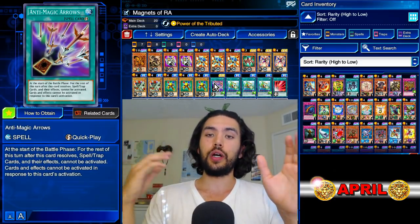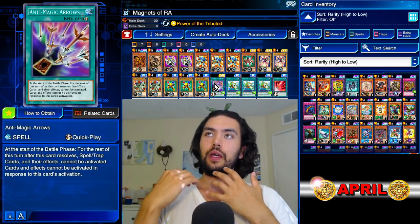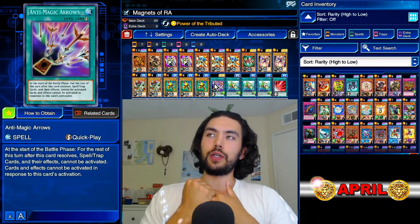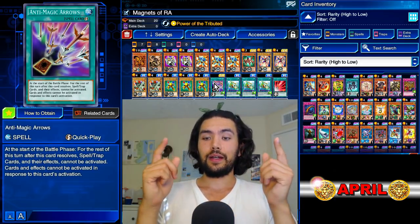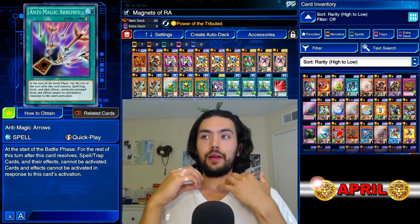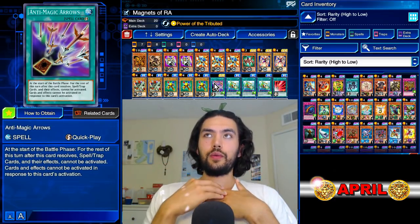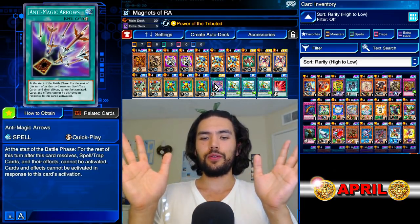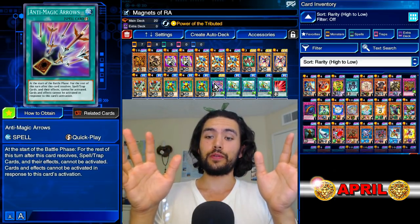And it works on a wide range of Legendary Duelists. It works on Yami Yugi — not Joey, not Joey and Keith, because they have a bunch of coin flip effects, but we have the Tethys Slifer deck for that. But yeah, Mokuba, Tea, Yami Yugi, Bones — all kinds of Legendary Duelists. Those are the ones I've tried out, but I'm sure there's more.